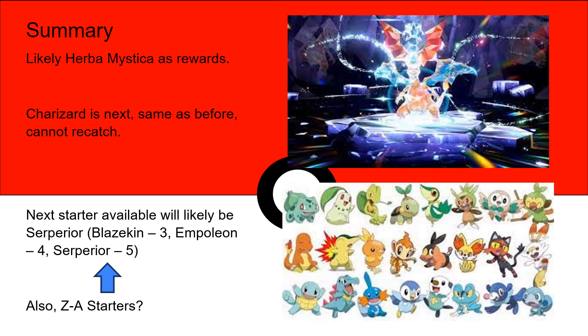So in summary, likely just like the Venusaur, there's going to be Urbamystica as a reward. So this is another great raid to farm for Urbamystica if we find a way to successfully beat it every time. After Blastoise, Charizard will be next — it's going to be the exact same as before with the Dragon Terra type, and if you've caught it already, you cannot re-catch this Pokemon.